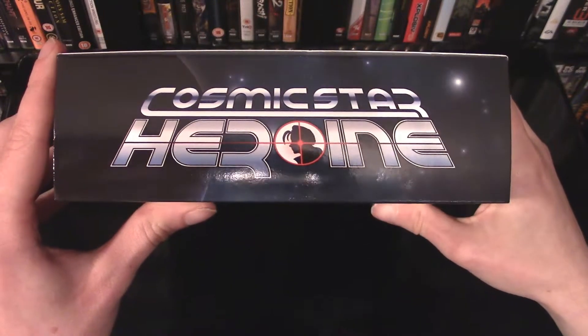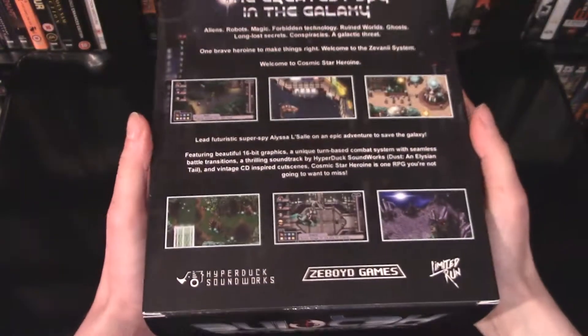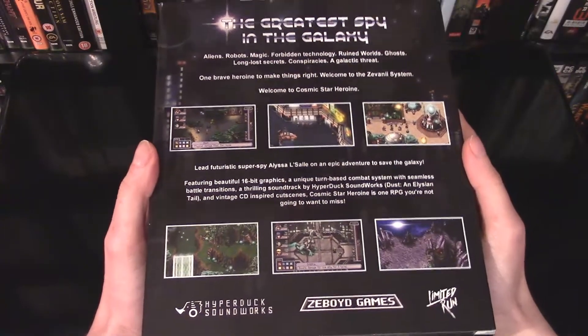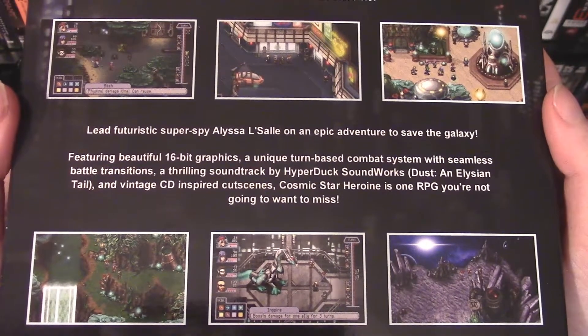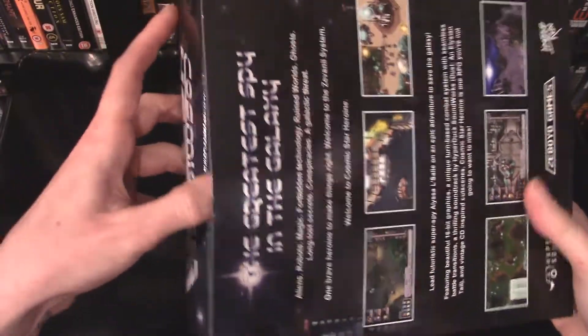I'll show you the back of the box which has some images of the game — aliens, robots, magic, this game's got it all. I will, of course, show you some gameplay footage of the game in action at the end of the video, so be sure to stick around for that.